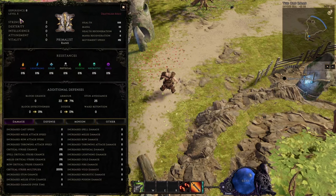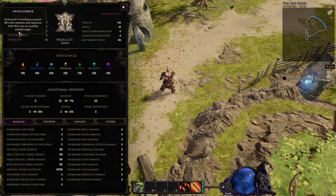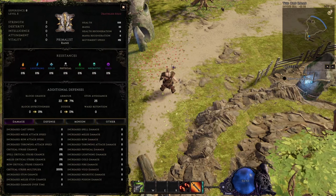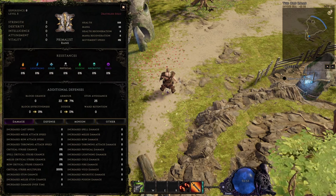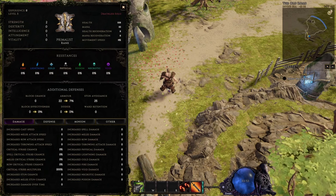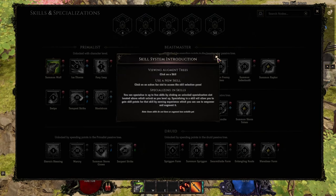We'll go over why armor, dodge rating, and ward retention are so important and so valuable to a build's survivability in Last Epoch in another video. For now, we'll just talk about why stats scale up your skills and the general strength of your character so much.